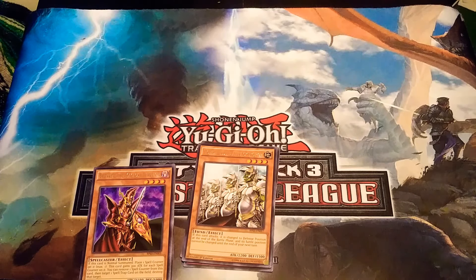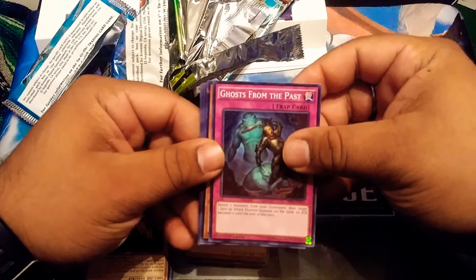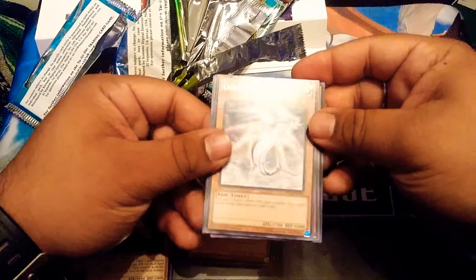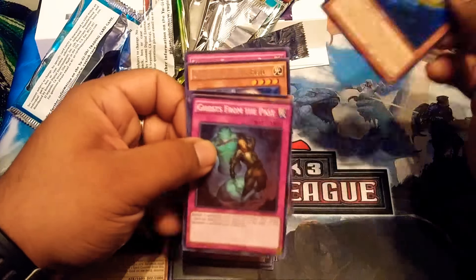The only problem with these boxes that I see from every other person's channel is it's such a gamble trying to get something really good. We were able to get lucky and get the Spell Ruler. It would have been nice if we got a Magic Ruler, but I'll take what we can get. Ghosts from the Past, Filler Rappica, Golden Flying Fish, Forgotten Temple of the Deep, and a Submarine Roid — I actually like Submarine Roid from GX.